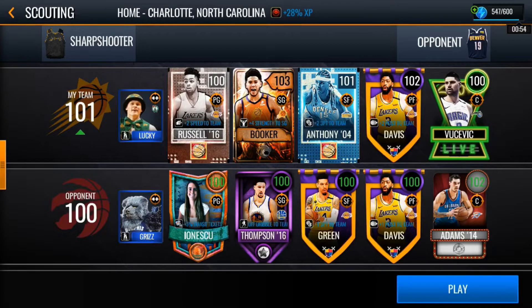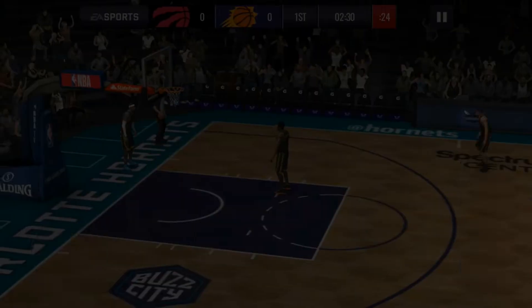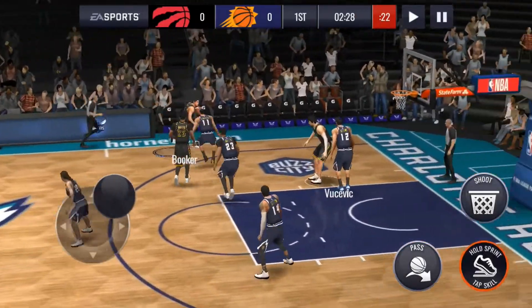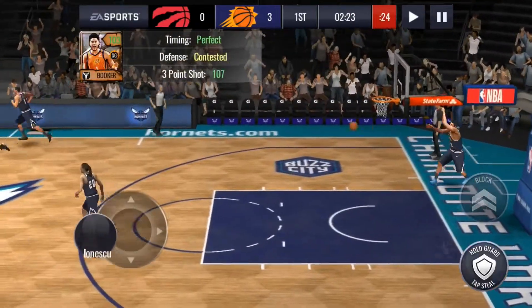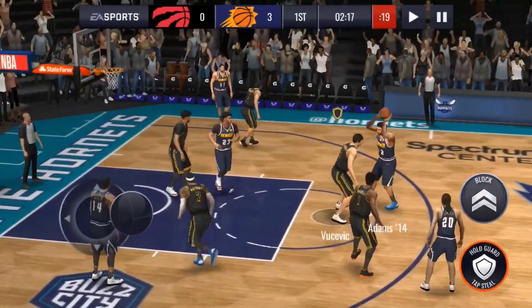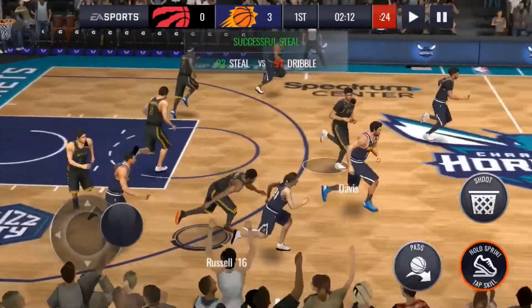The team we're going up against is not very good to be honest, so let's see what Booker can do. We start with the ball — give it to Booker. Let's test out his corner three-pointer right here. Perfect release, and he knocks it down. Good start. That's a steal right there — easy money.